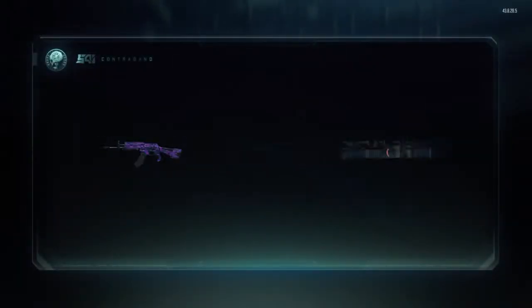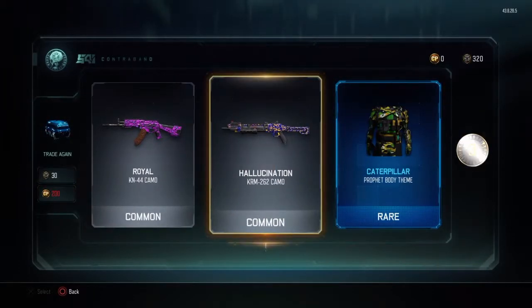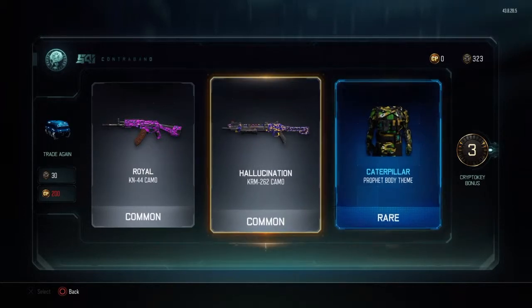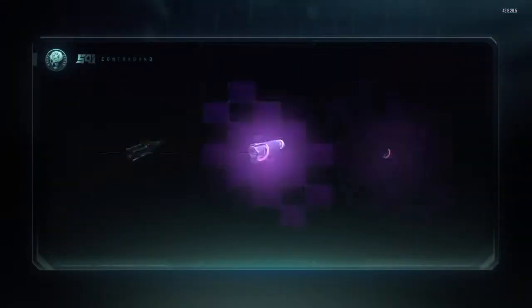We're opening blue boxes because I hear they nerfed white boxes. Some of these are trash — I don't use that character, but when I do I'll use it.